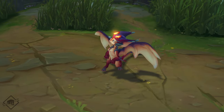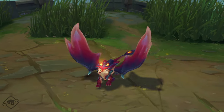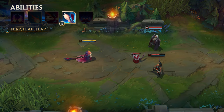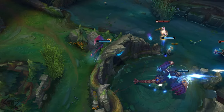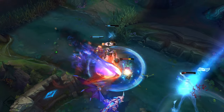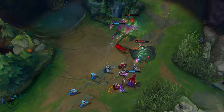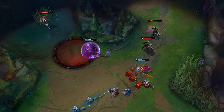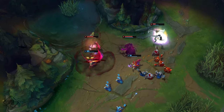Don't you just love his little wings? Well, they aren't just for princely charm. Smolder's E, Flap Flap Flap, sends him into the air for a short duration where he ignores terrain and gains movespeed and vision. He'll bombard the closest enemy in range with bursts of flame, prioritizing the lowest health champion. Smolder's E can help him catch fleeing enemies and secure kills, but it's also his only escape tool, so fly with caution or you may crash and burn.